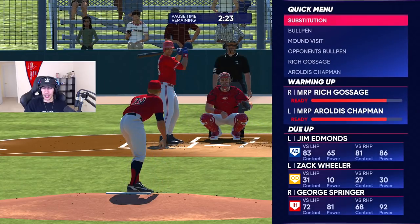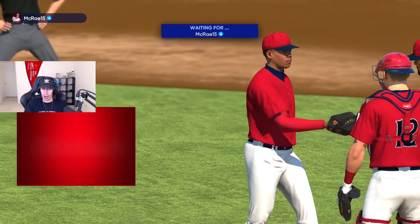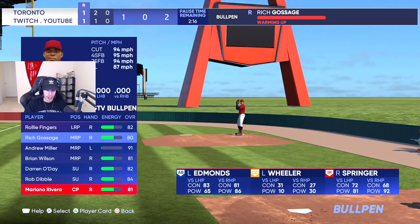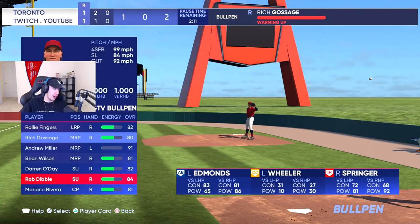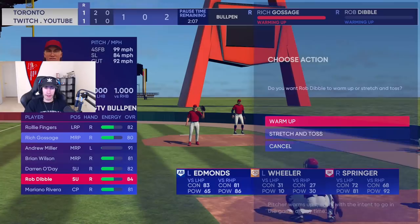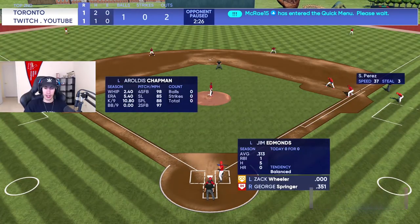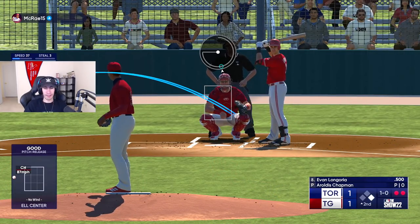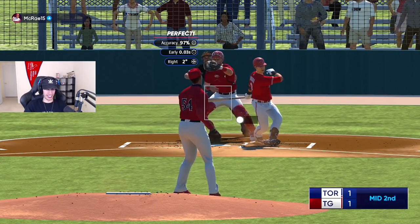I'm going to take out John Smoltz. He's got Jim Edmonds and then a pinch hitter. Aroldis Chapman might be the move, but I feel like I'm not as good with him this year. That's my last lefty in the bullpen. I could do Rob Dibble — I'm not good with Rob Dibble. He's got an infinite ERA for me, that's how it is every year. I also suck against Rob Dibble — I don't know if I've ever gotten a hit versus a Rob Dibble card. He's stealing. I guess it didn't matter — we struck him out.